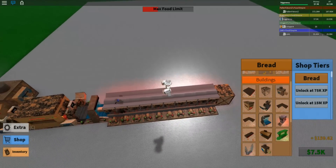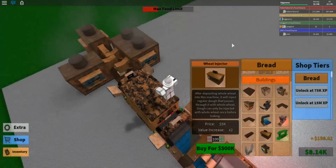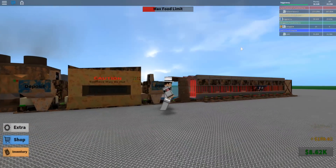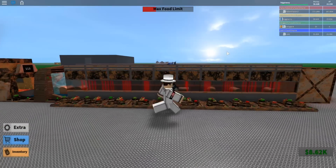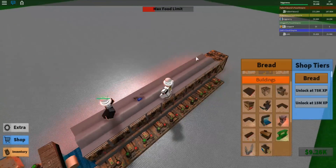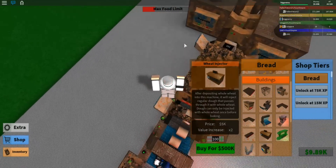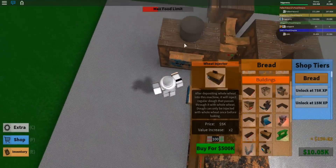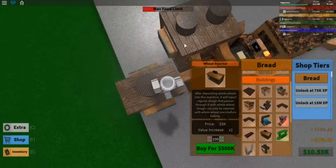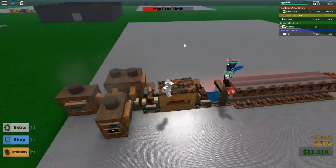We're pretty much making tanks now. I should make that conveyor longer, but there are ten there, so that's my point. I should get whole wheat injectors next — after depositing whole wheat dough into this machine, it injects regular dough that passes through it with whole wheat. I'm a part of the factory now.